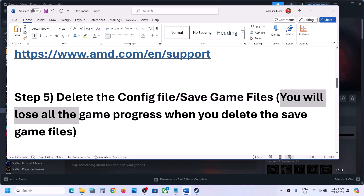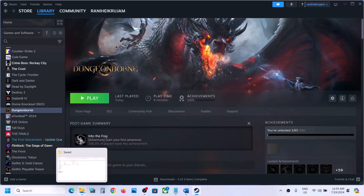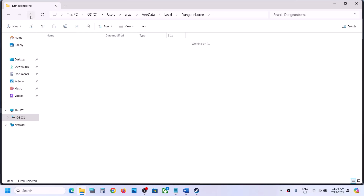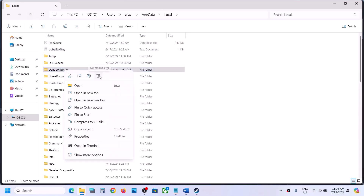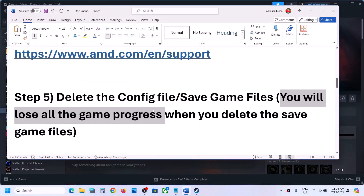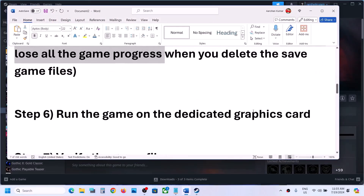Still not working? Delete the save game files. Before you do this, be aware that you will lose all game progress and have to start everything from scratch. If you agree, go back to the same location and delete the complete folder. Right-click and click Delete. Once deleted, launch the game and check.